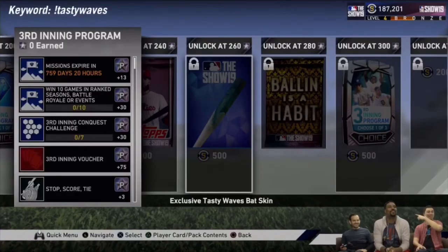At 260 stars you get this Tasty Waves bat skin — it looks like waves on a bat, so if you're into bat skins it's something. At 280 stars you obviously get a Ball into the Habit pack, same as last time. And finally, let's get into the third inning program rewards.